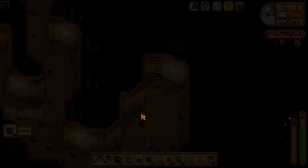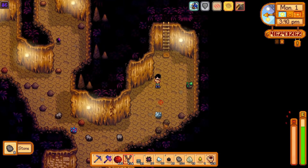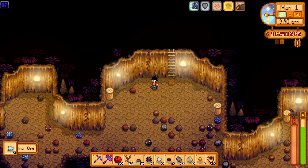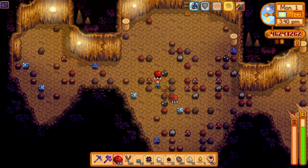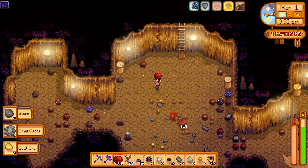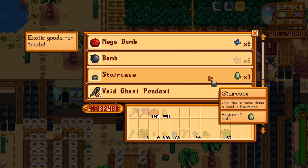The timer starts on each quest on Monday, whether you accept it then or later on. But once you know the possible quest, you can prepare beforehand — whether it's planting specific crops, making preparations for fishing, gift giving, or mining. Making staircases with stone or trading for them with jade at the desert trader is a good way of prepping before you even start these quests.